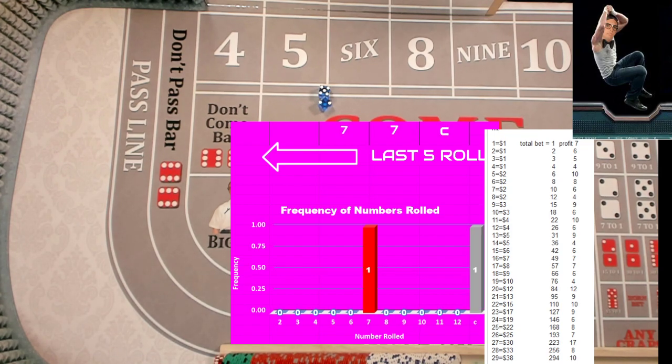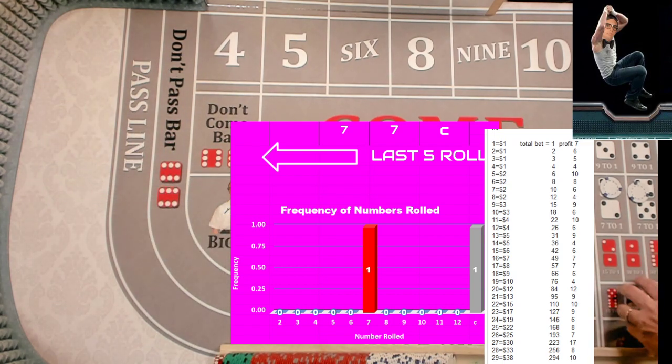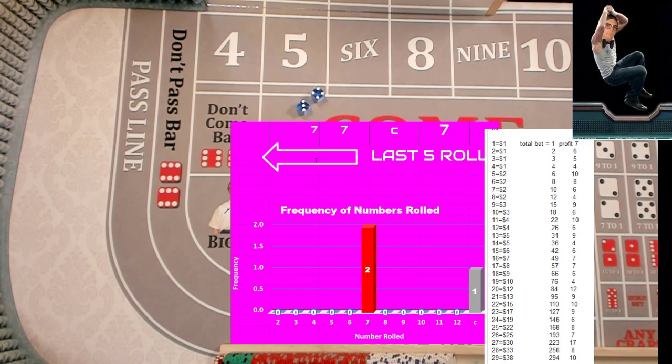So we tried one attempt at each number — the second level is also one dollar bets. Ace deuce. Box cards. We got a seven — reset both numbers. We're going to mark it. Level three for both numbers — one dollar.